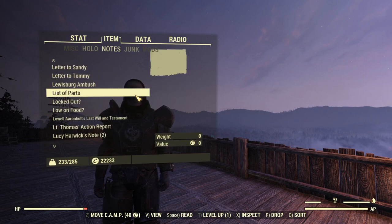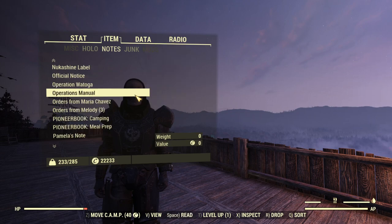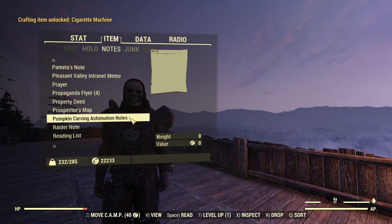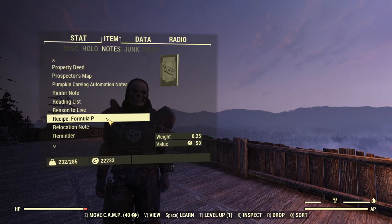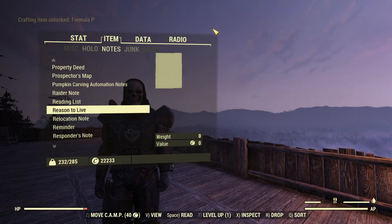Right now I'm just scrolling through here to see if there are any plans or recipes that I haven't read yet. There's a plan for a cigarette machine and a recipe for Formula P — whatever that is. Formula P: plus five charisma, plus three luck, and improves gun accuracy for five minutes. Interesting. So let's go ahead and learn that as well.